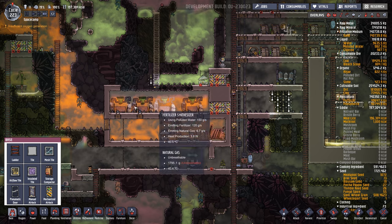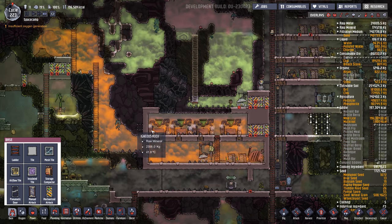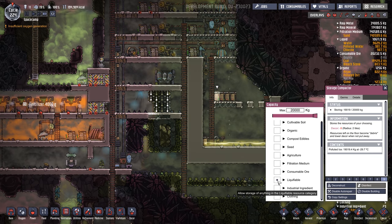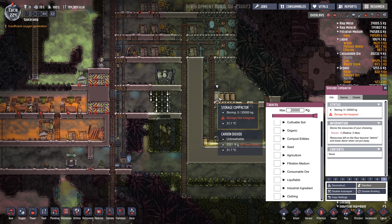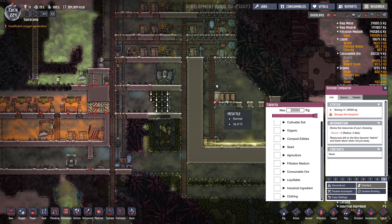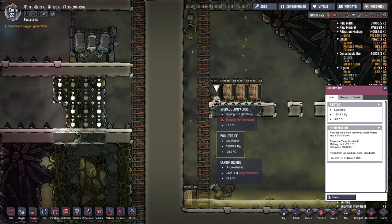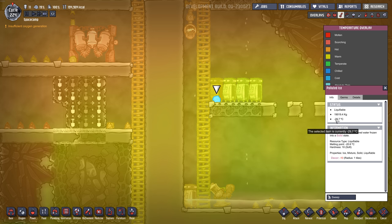How much fertilizer do we have? 50,000. We could disable these and hope we have enough natural gas. Let's eject this ice. It didn't fall all the way through — I'm an idiot. Maybe it'll melt there. Last time I did this, it didn't heat up and then I looked away and came back and it was all melted.